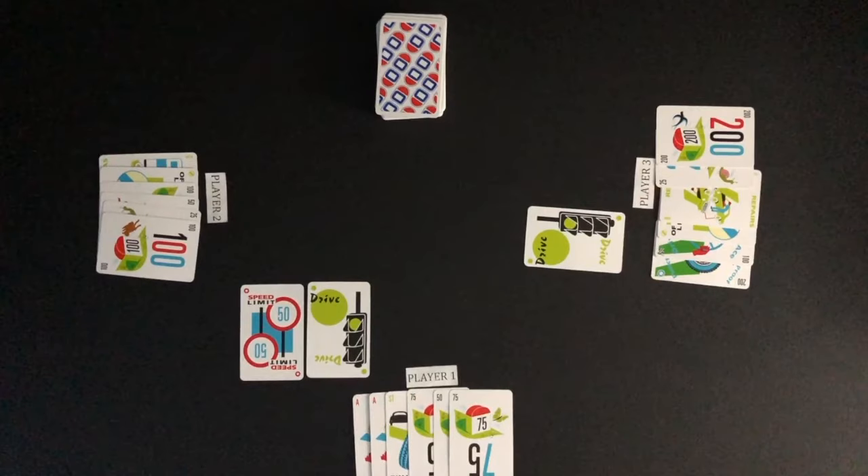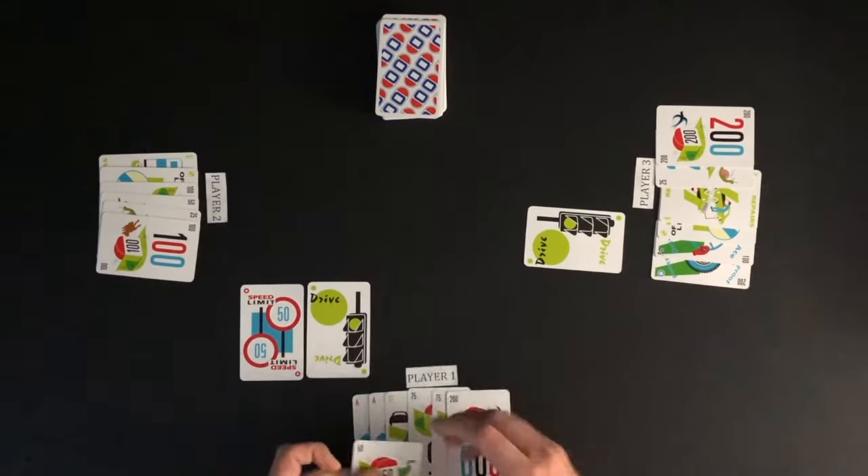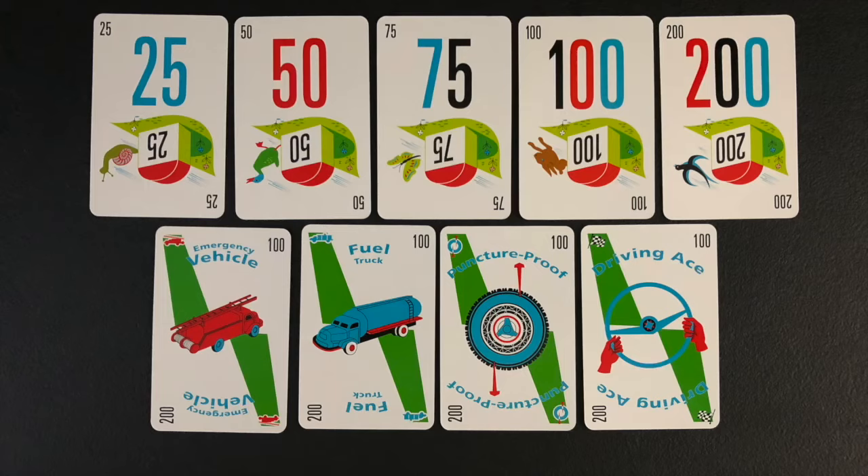The object of the game is to be the first player to 1,000 miles. During gameplay, players will take turns drawing and playing a card. Miles are earned by playing distance cards and safety cards.